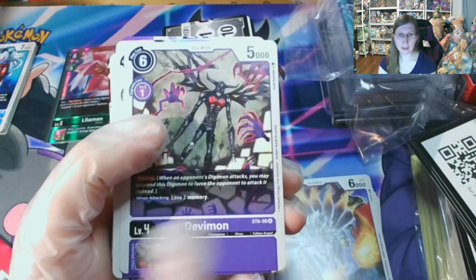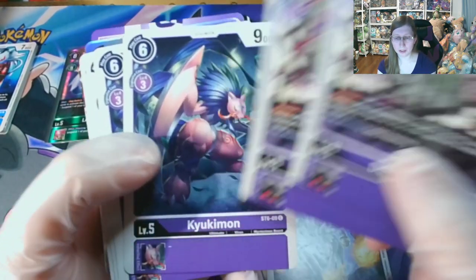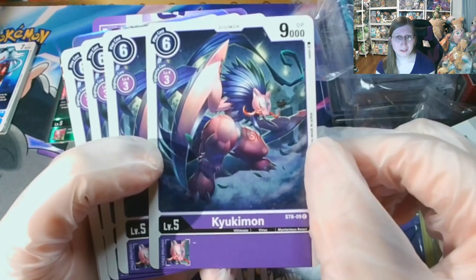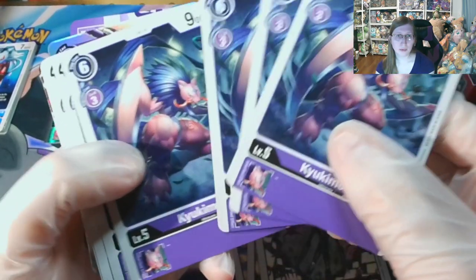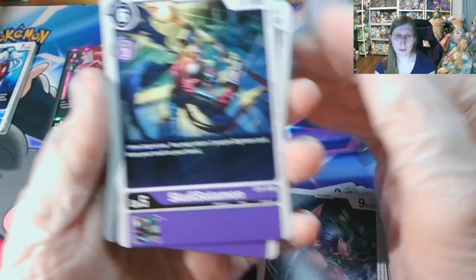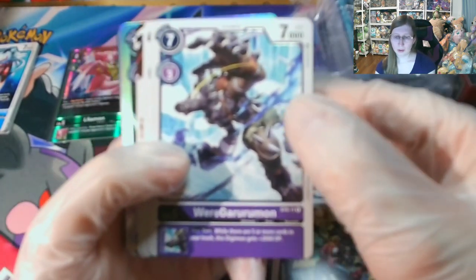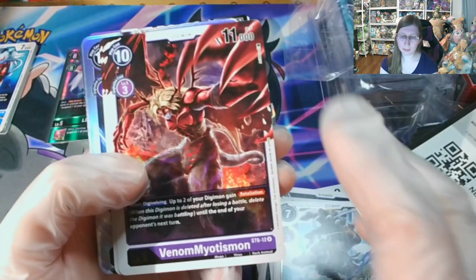So memory just shifts back and forth when each player plays stuff, from what it looks like — I could be wrong. I need to read up on how to play this game. I'm wondering if there's an online version. So Yukimon or Kyokimon — you get four of those. Skulsatomon — I cannot remember if it's from the anime but it looks familiar. They give you four. Wurgururumon — really neat artwork. These are like dark forms.